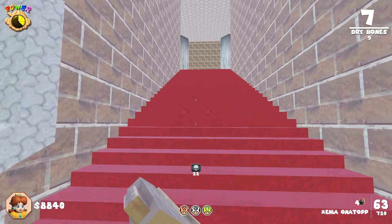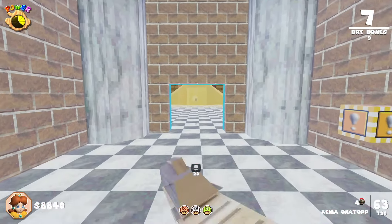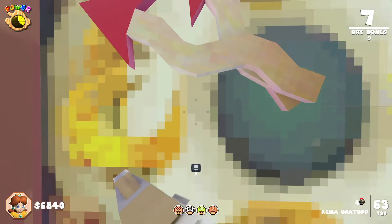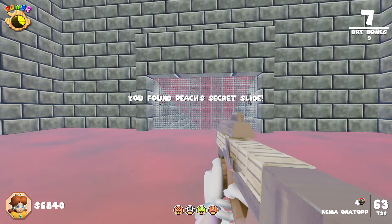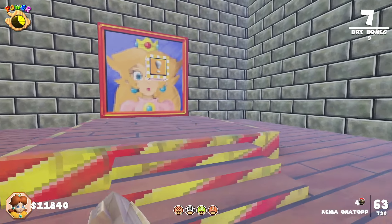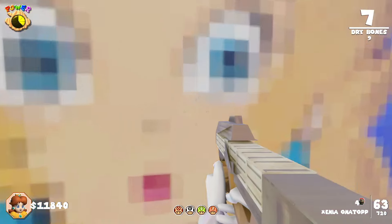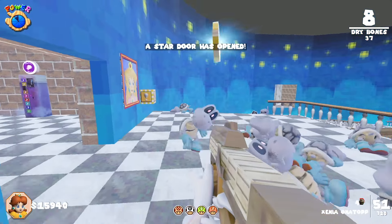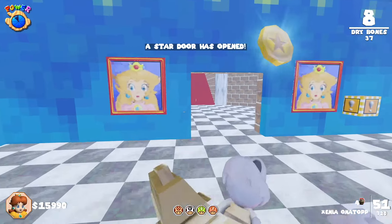This star door is found up the stairs on this floor. Entering the room up top, you'll see a platform leading to inside the clock. Walking into the clock will teleport you to Peach's secret slide, where you'll need to race. Get first place for 5,000 points. Finish the race and then jump into the painting to return to the room with the clock. There is one soul box you'll need to fill in that room to open up the star door.